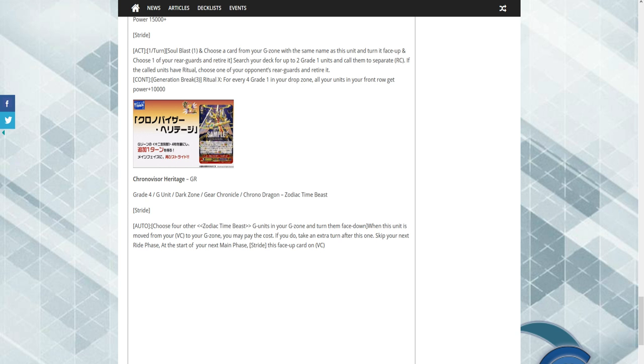So I wanted to go over this. It's a grade four G unit from the Dark Zone, it's a Gear Dragon — Chrono Dragon is its archetype, or Zodiac Time Beast. Its skill is: choose four other Zodiac Time Beast G units from your G zone and turn them face down. When this unit is moved from your Vanguard to the G zone, you may pay the cost. If you do, take an extra turn after this, skip your next ride phase, and at the start of your main phase, stride this face-up card on Vanguard.